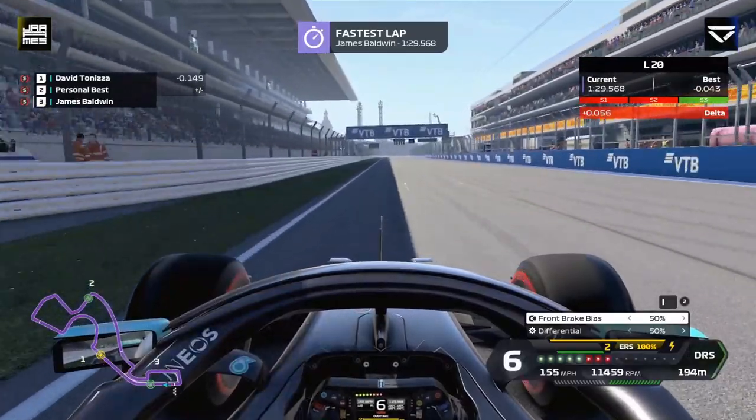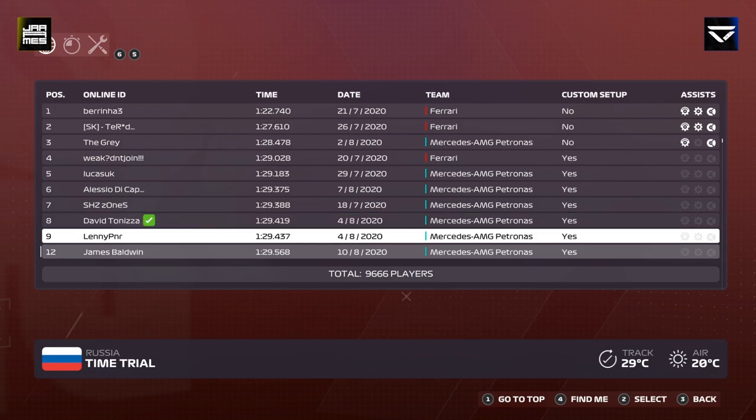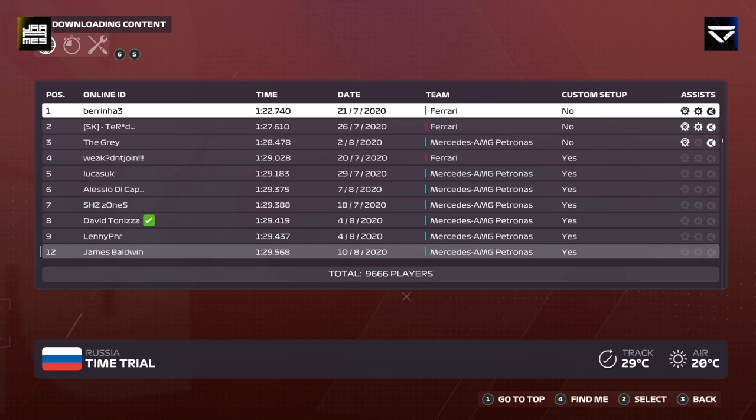For the final corner, forget about the exit — it's all about the entry, so send it. And it's a 1:29.568. Let's see where that puts us — it's 12th on the leaderboard, if you look past the hackers, make of that what you will.